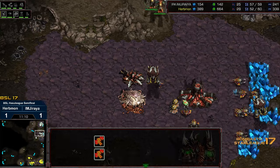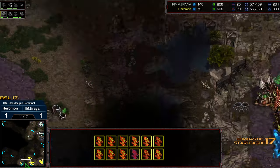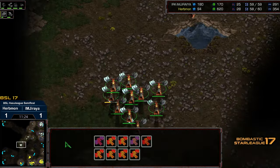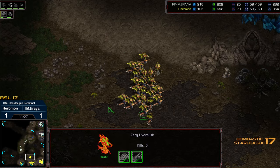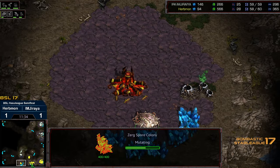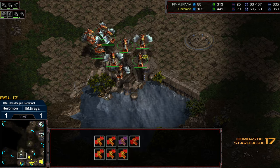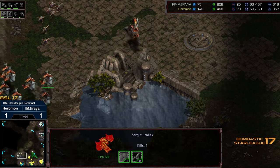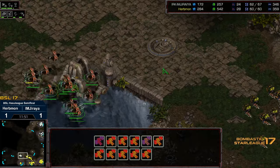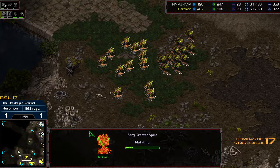Unfortunately, Dark Swarm does not help out versus mass Hydralisks. A Creep Colony being dropped defensively — I presume to turn into a Spore. Jiraiya going to check out that six o'clock location. The problem with Hydralisks is they're very slow, so I don't know that they'll get to six o'clock in time to provide sufficient support. Supply count's actually even, which suggests Jiraiya is ahead. Comes down to a good amount of micromanagement. We have two Lurkers being morphed. Hive tech is up — and we're going to see a mutation to greater Spire.